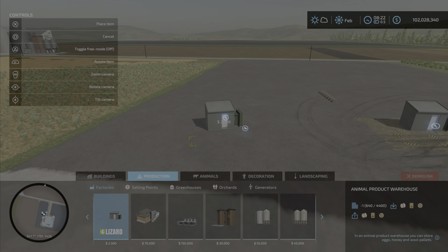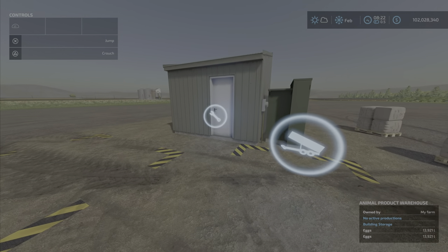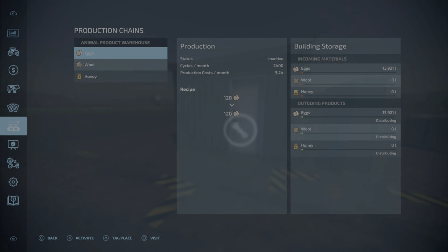As I said, two slots only. No choice of color, that is what it is. So what you have here is basically a factory that just holds stuff. It's a silo in a factory-type setting. So we have eggs, wool, and honey that you can store here, up to a million liters of each product.